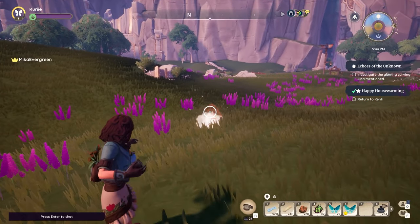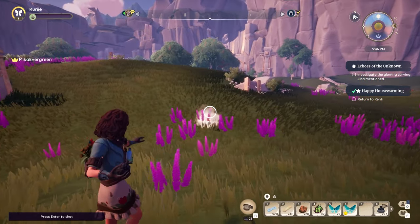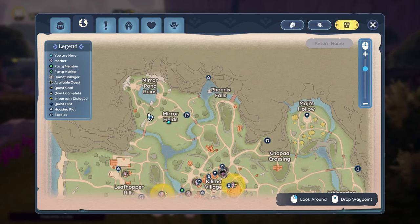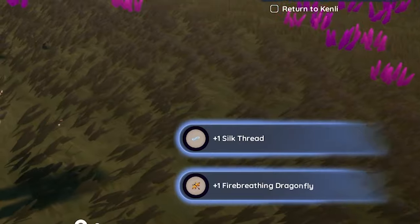Don't worry — even if you're low level in bug catching, you can still catch rare bugs. It just takes a little bit of patience. The first and easiest bug to catch is the fire breathing dragonfly. Check out the northwest territory near the ruins that Gina hangs out by. There you'll find red dragonflies that provide silk and are there all day and night.